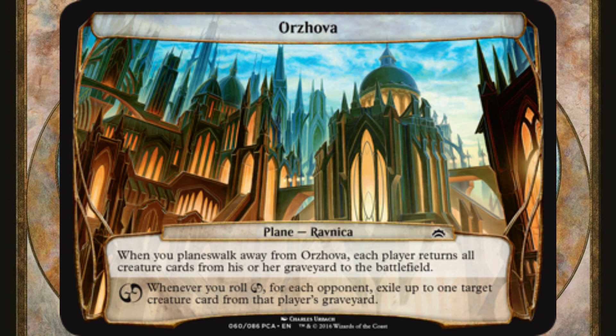Whenever you roll chaos, for each opponent, exile up to one target creature from that player's graveyard. This could be a tricky proposition, as you have the same odds of exiling creatures as you do reanimating each and every one of them. So be sure to include some additional graveyard hate in your deck.